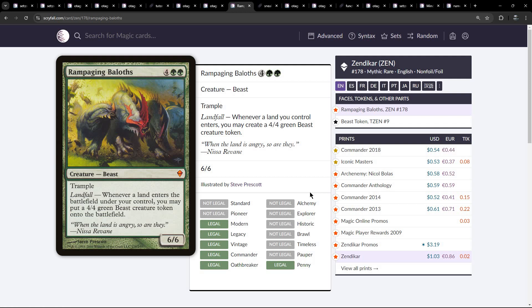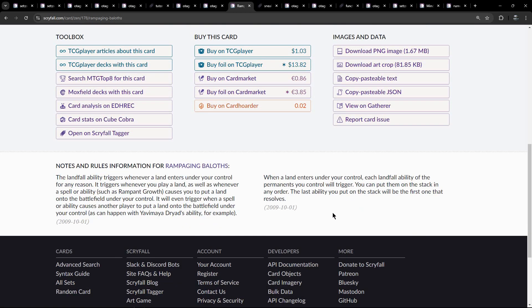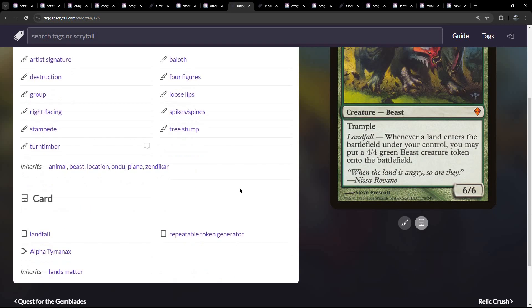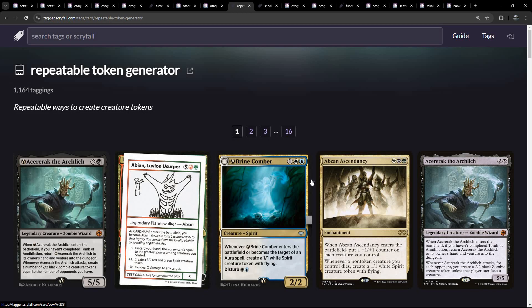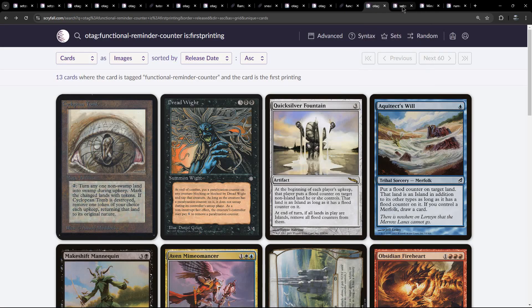Rampaging Baloths — there have been a few Commander products reprinting this. The repeatable token generator tag off landfall — there's also Alpha Tyrranax to compare: a 6/5 for four and two green, same casting cost but a 6/5 instead of a 6/6 and without the extra abilities of trample and landfall. With Baloths you get the repeatable token generator, which is pretty cool. There are a lot of those doing it off a landfall trigger.